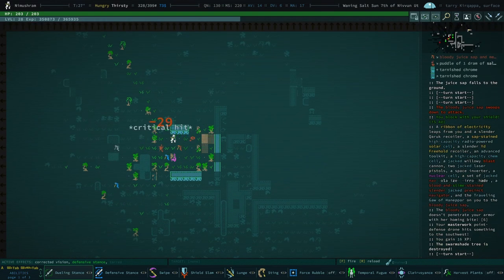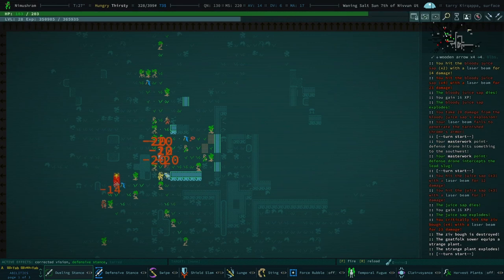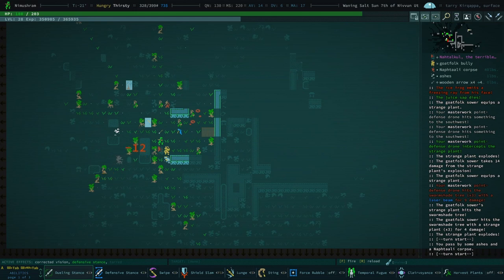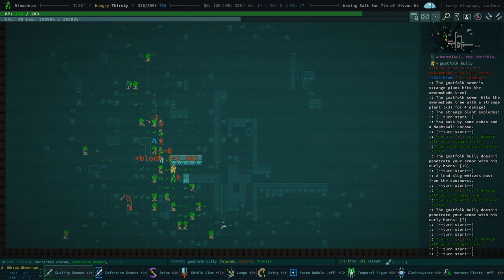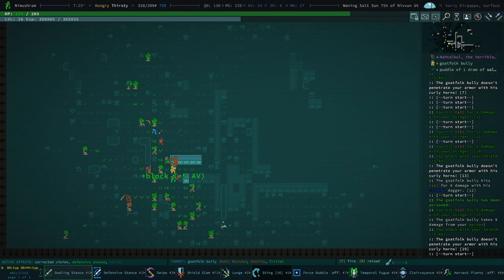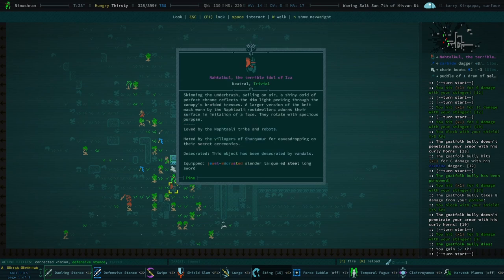We have a legendary idol here and we are on neutral terms with them already, so I can actually make this trade now. I'm a little bit worried about these saps though. Oh god, why did you have to explode? This is a nightmare. Really want to just share a dram of oil with that chrome idol. Can you get out of here please? We've got our tail so let's go ahead and sting this guy.